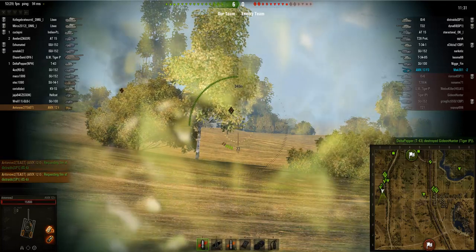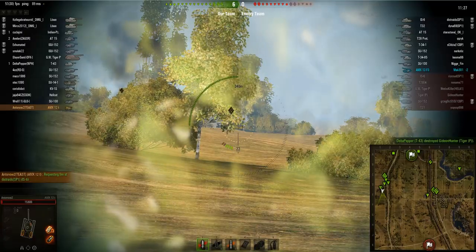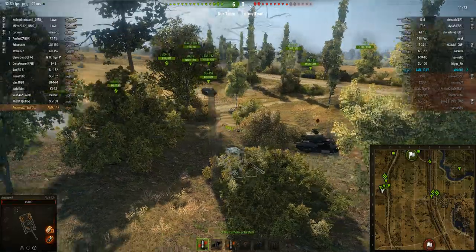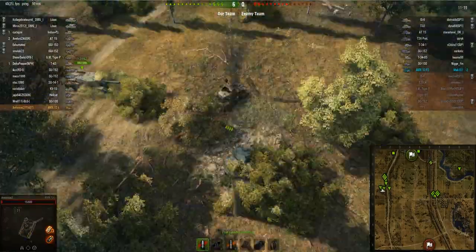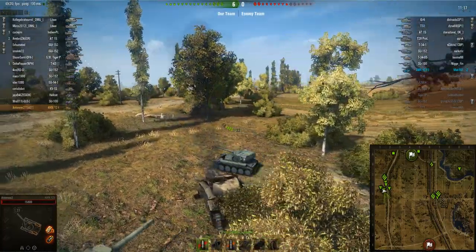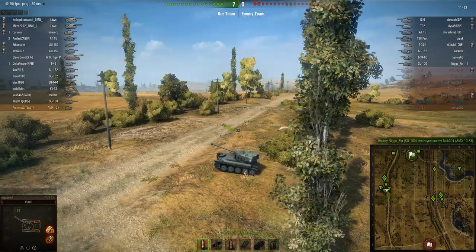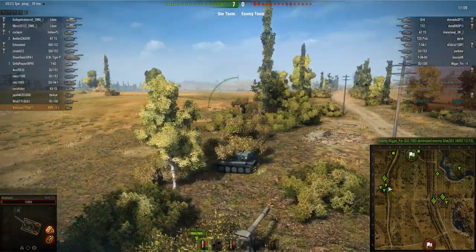I use my med pack on my commander because the commander affects your view range, and view range is the most important thing when you're passive scouting. I get him back up again and move into another bush — not the one I was spotted in last, because they may be randomly firing there hoping to hit me. We take up passive scouting again, and in chat I'm constantly requesting fire on enemy tanks to tell my team who to focus on. The score is 5-0, it's looking really good for our team.